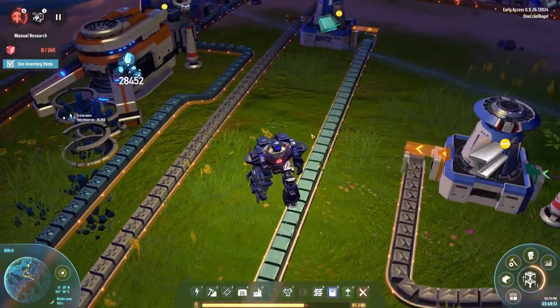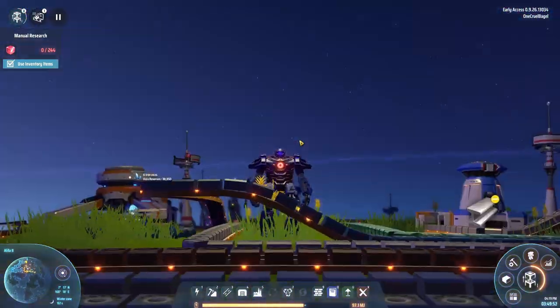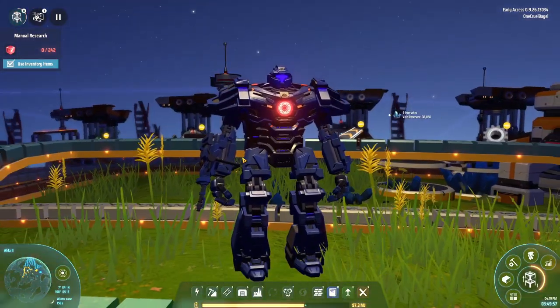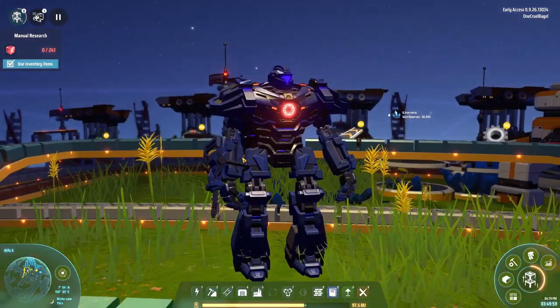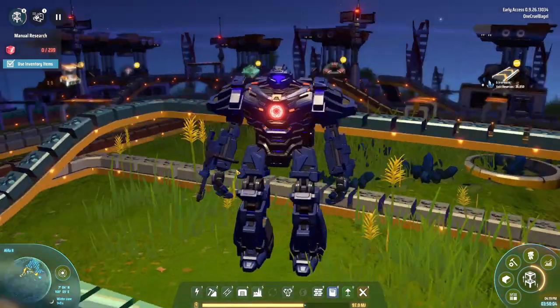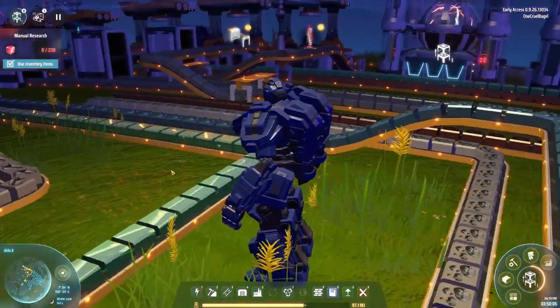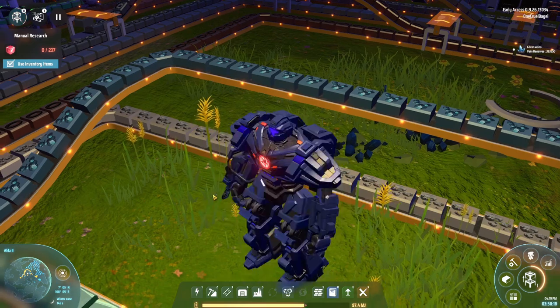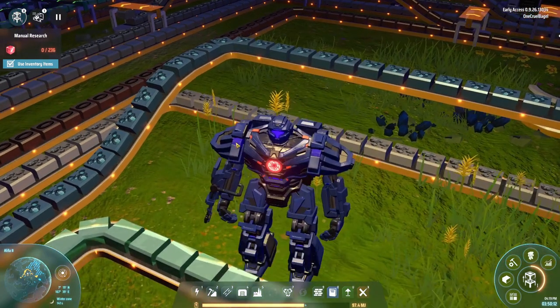I've got a big stompy robot instead of the Factorio engineer, but that's fairly similar. This guy did look a lot like Bumblebee from Transformers when I first started. However, I've now recoloured him into my normal game colours — a slightly more muted version, because it looked a bit ridiculous when the entire robot was full-on blue.